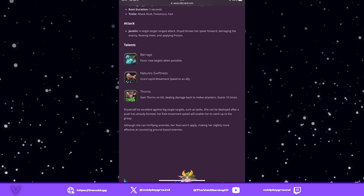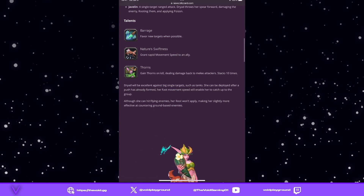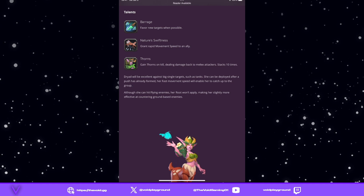Let's look at the talents. Number one: Barrage — favor new targets when possible. That could be interesting; you'd just start poisoning and rooting multiple enemies. Next is Nature Swiftness, which grants rapid movement speed to an ally. This could be really good for slower-moving units like Onu.